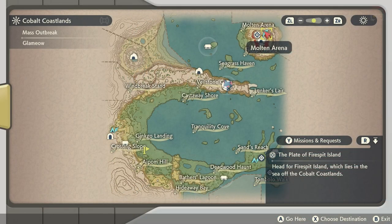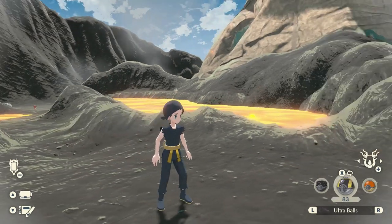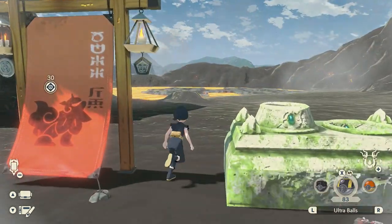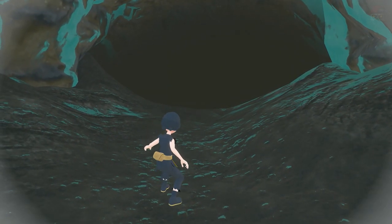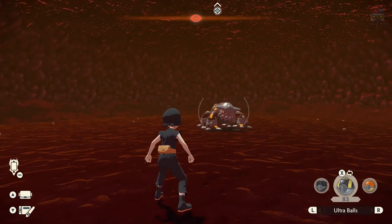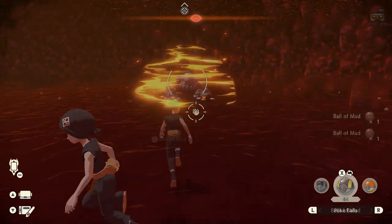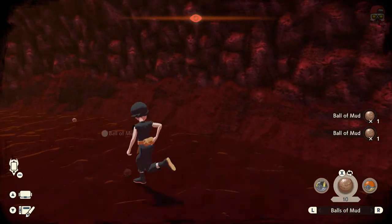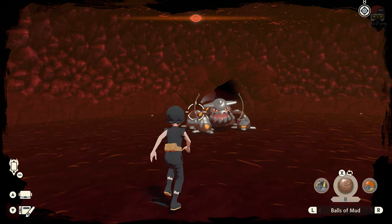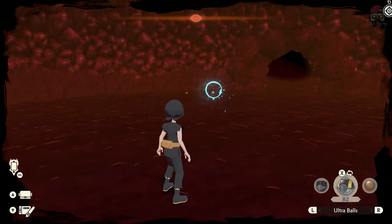We can move on to Heatran. We're going to go to Cobalt Coastlands, to the Molten Arena — this is where we fought one of the frenzied Pokémon in the story. We're going to go inside the volcano. There's going to be a cutscene. The way this battle works is there's going to be a bunch of Mud Balls on the ground. You're going to pick them up and throw them at Heatran to lower its shield. Just continually do that until the shield's gone, then toss an Ultra Ball at it and you should catch it very easily.